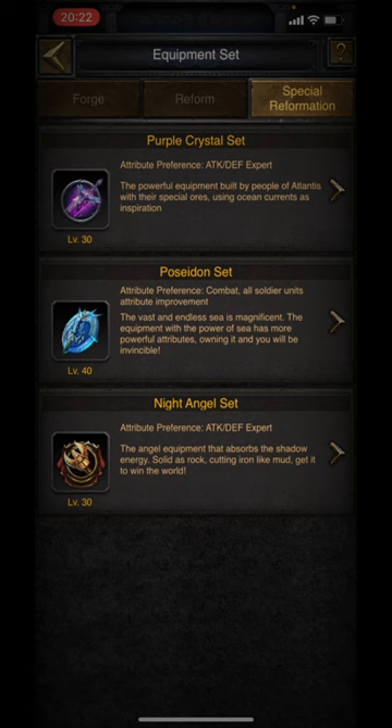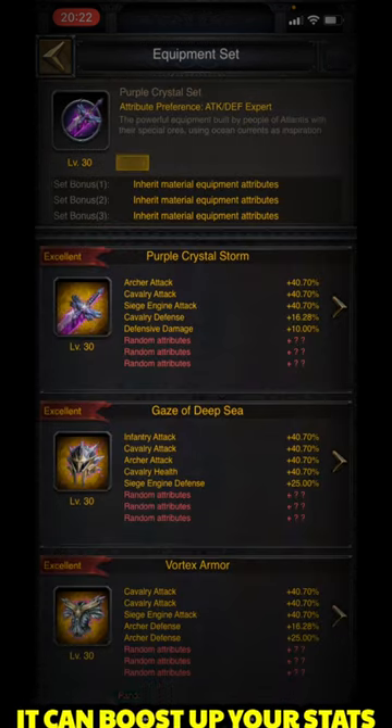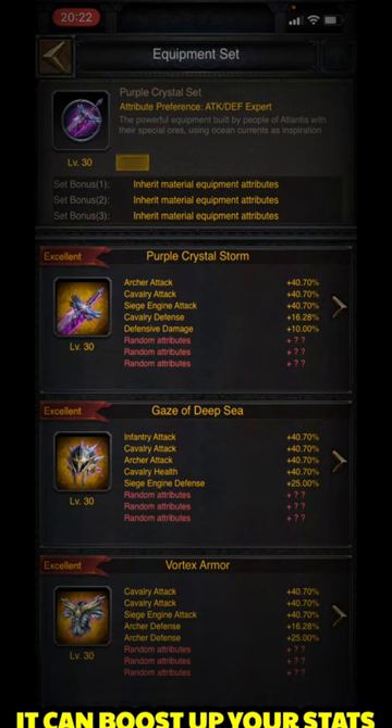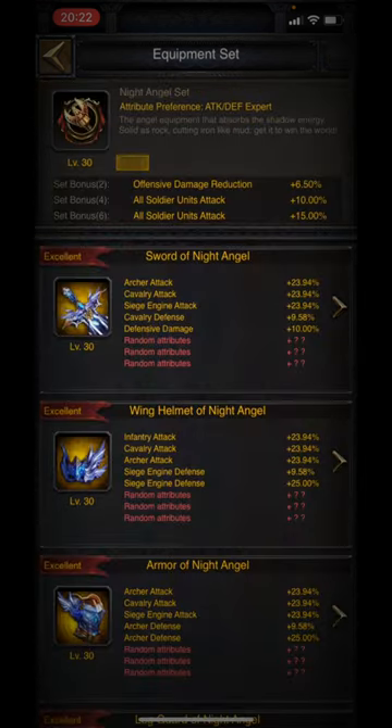Let's have an overview of what we are having here. The first one is the Purple Crystal Set — this is the purple set that can be evolved from the Night Angel equipment. We know the Night Angel is giving us some attributes, and this upgrade takes those further.